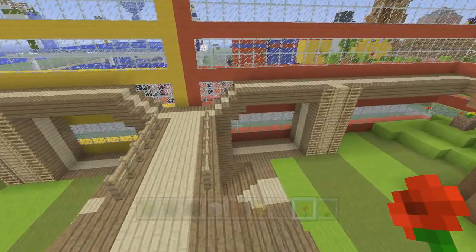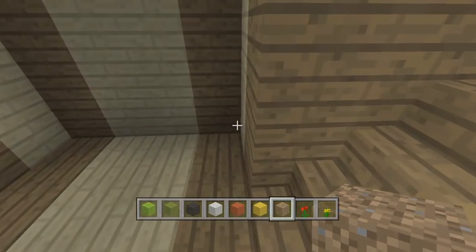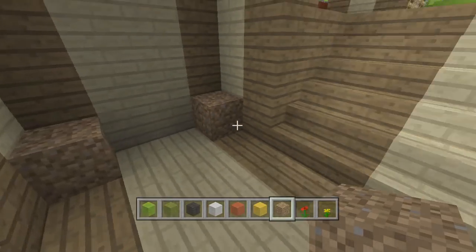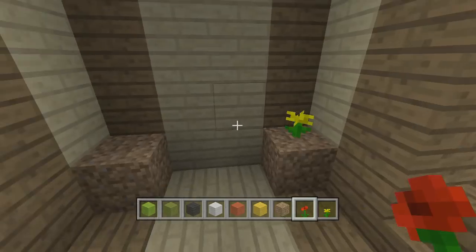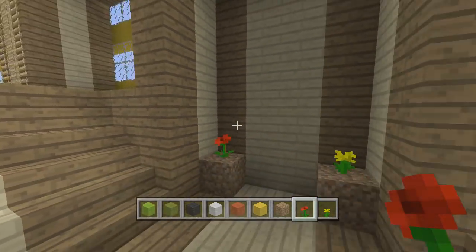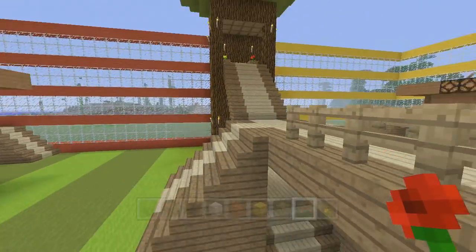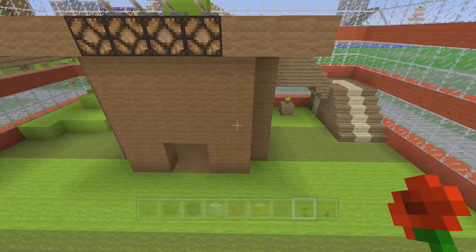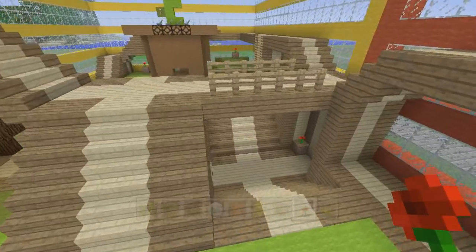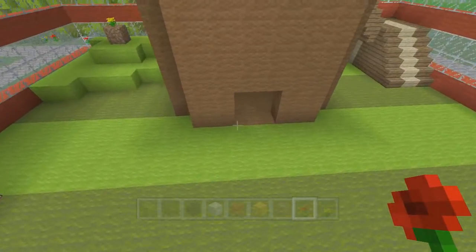You can actually play the game at this point, but first we need some dirt in the corners down in the pit and then the flowers. On this side we want yellow on the right and red on the left. We've got one, two, three, four of each — good. You can start playing at this point, we just need some flowers out here as well.